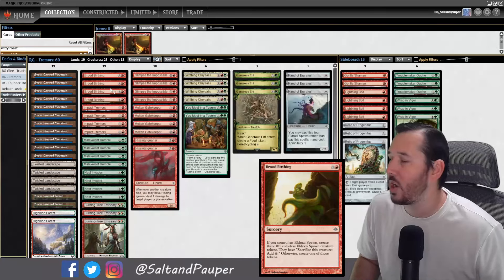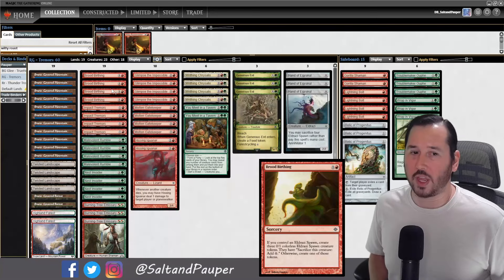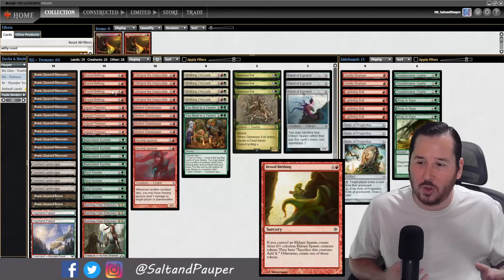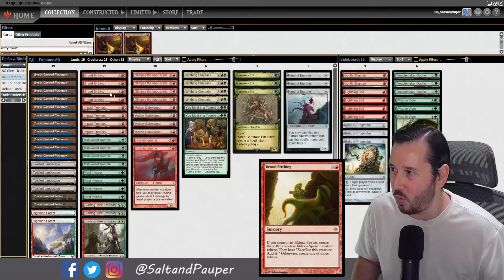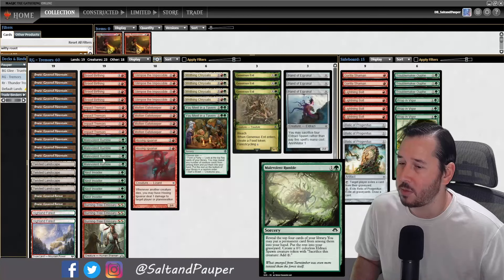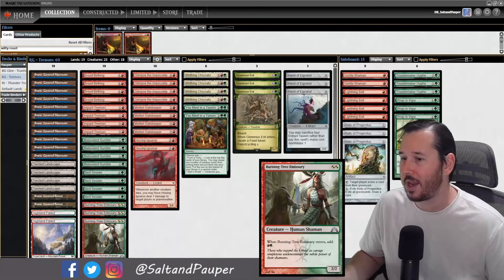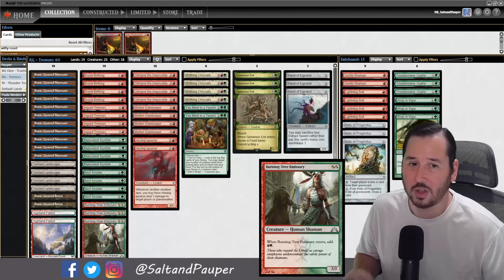Everything else is a single green, and we're really only trying to ramp into Chrysalis on turn 3. As long as we have a green land on turn 2, we'll be just fine. We are running 4 Brood Birthing — a 2-mana sorcery that makes 3 Eldrazi Spawn if you control one, otherwise just 1. This card is crazy good for this list. We're running Malevolent Rumble, which is just a very strong card, and Nest Invader to maximize our turn 3 Chrysalis options. We also have a couple Burning Tree Emissaries to help smooth out green mana on awkward draws, go wider faster, and keep up with more aggressive decks.